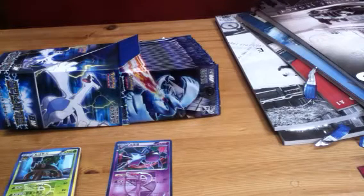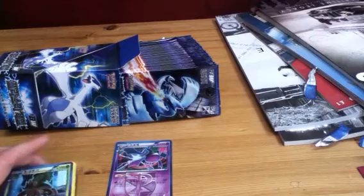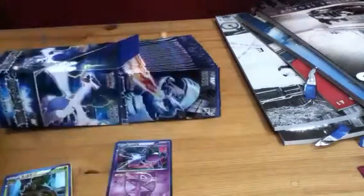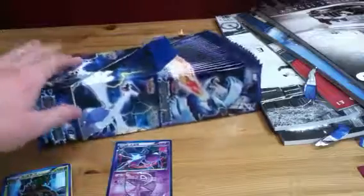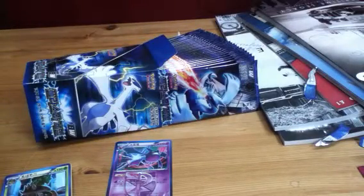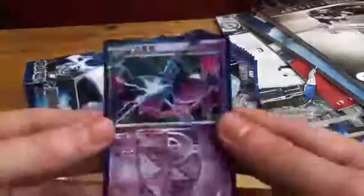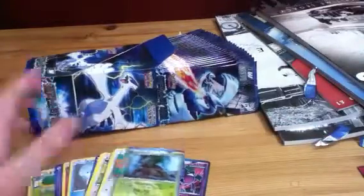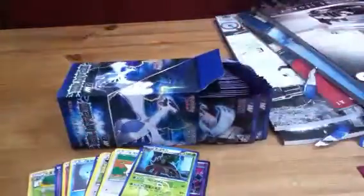Hey guys, Josh here. The camera cut out once again, but I've opened — well, as you can see I've got Plasma Girl, two of them. They're all the packs there. I was just starting through — let me just count — one, two, three, four — six packs in, and I've got a holo, I think it's a Zubat, Crowbat or something, and there's the other stack of cards.